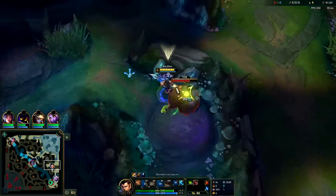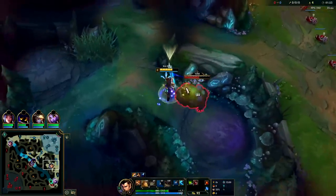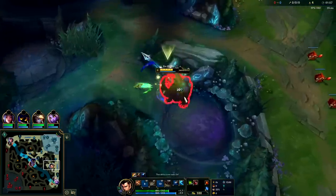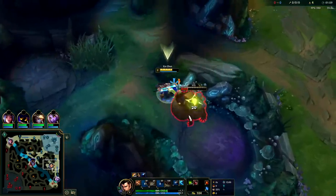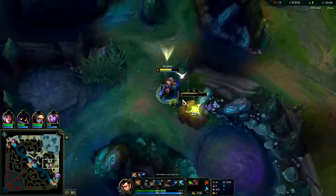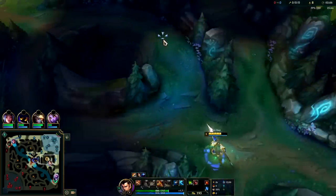I'm starting to find that even the green jungle smite on Evelynn is oftentimes worth it, especially if the enemy team has one or more hard point-and-click CC champs like Fiddlesticks or Annie — where that extra 20% tenacity and shield can make the difference between losing 10 match stacks and throwing shutdown, and not dying at all. Which is kind of nuts.